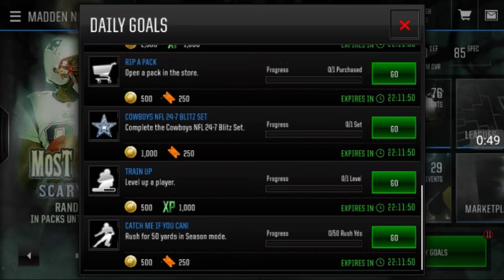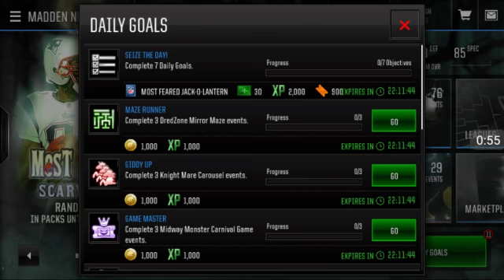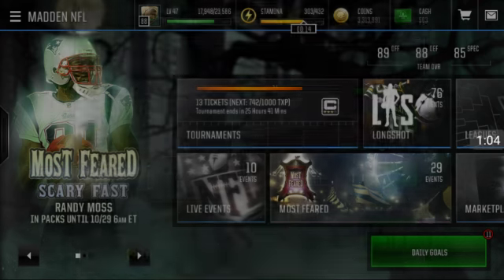So that's all you're doing — just the daily goals, the regular daily goals. You're gonna complete seven of these and it will give you 30 mana cash, 2000 XP, 900 tickets, and the Most Feared jack-o'-lantern, which is the most important thing.